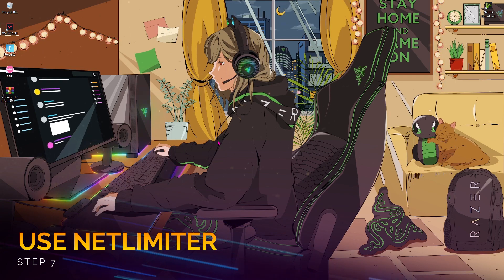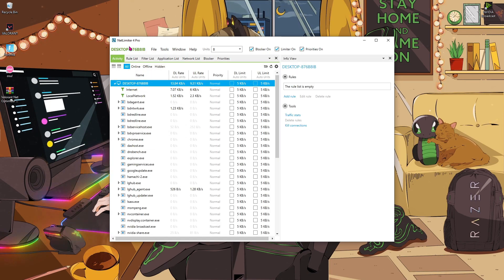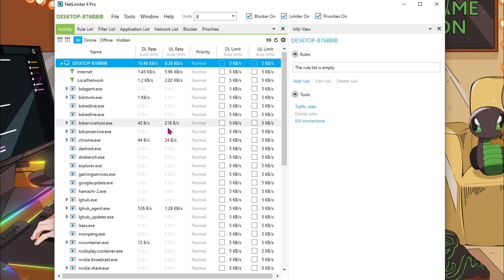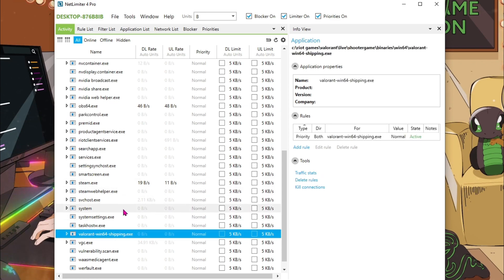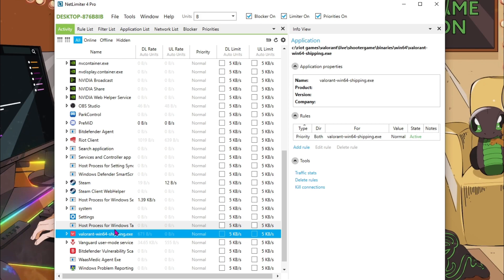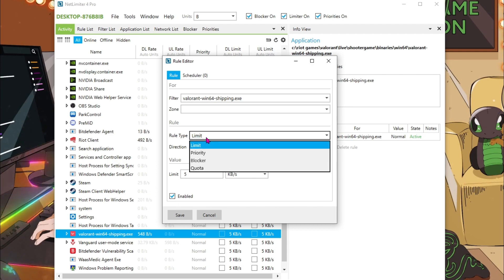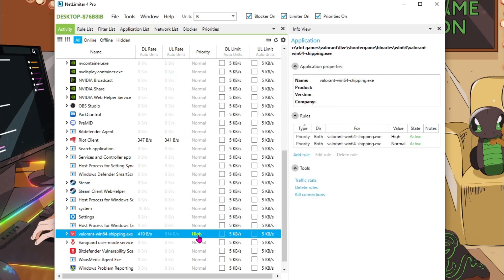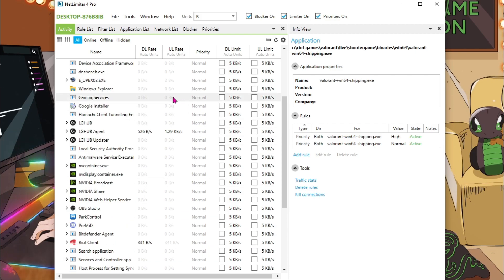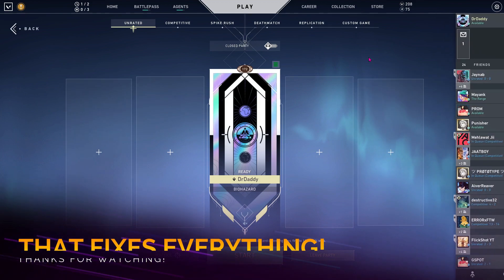Go back to your desktop. I'll be leaving a link to a file called Net Limiter 4 — you have to install it. I'm going to be providing the Net Limiter 4 Pro version. Once you are in the app, scroll down until you find Valorant. For me it's 'VALORANT-Win64-Shipping.exe'. Right-click on it, go to 'Add Rule', then go to Priority and hit Save. This way you're prioritizing Valorant over any other applications on your PC.